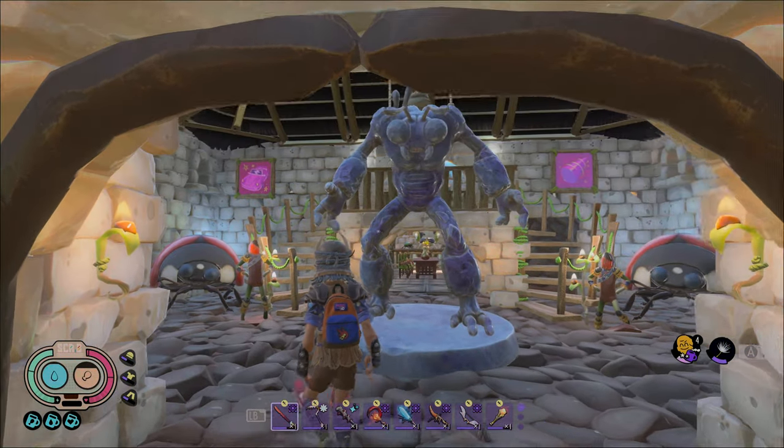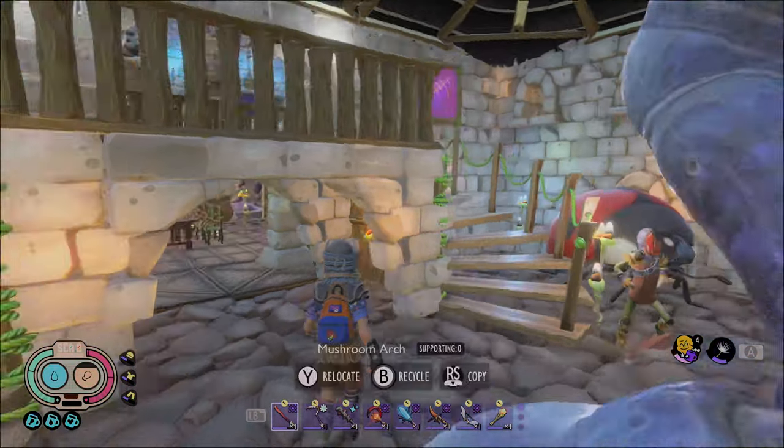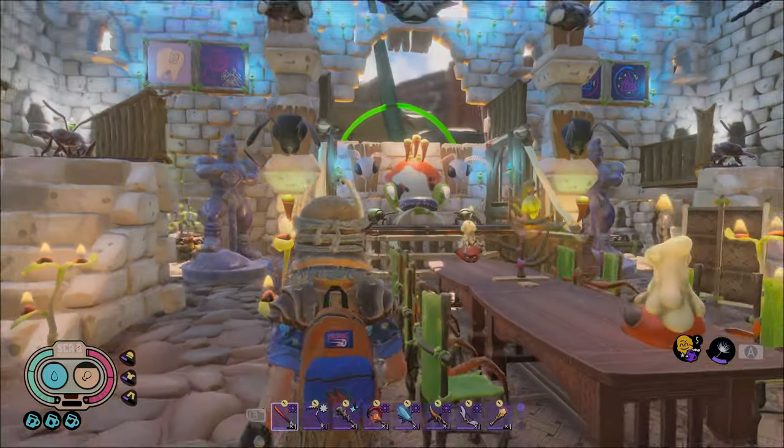Now let's go inside. There's a math statue to greet the visitors when you go inside. The main hall is cozy level 5 with all the new decors.